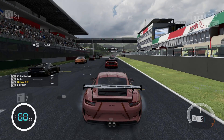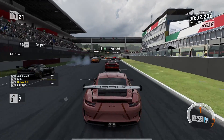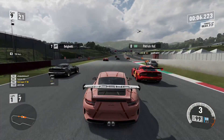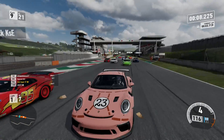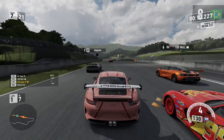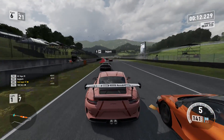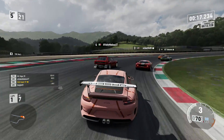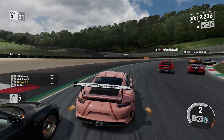Here we go — Mugello. I love this circuit. Can we have a good race around here? A level position off the line, a couple of cars spinning already. I mean, come on guys — I think I need to make a guide: just how to start, how to get to turn one without crashing. That should be the easiest bit, but people seem to get that wrong.